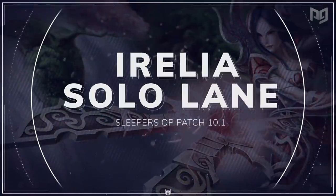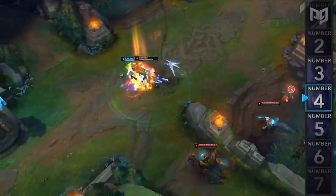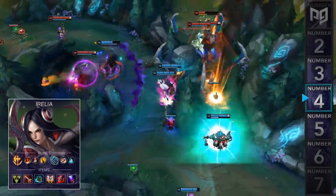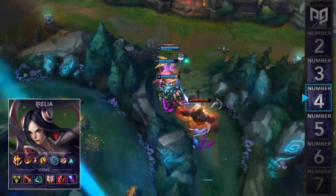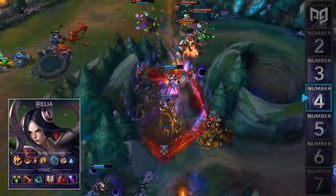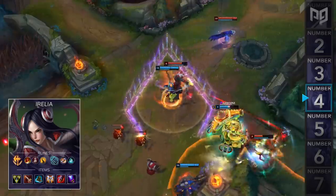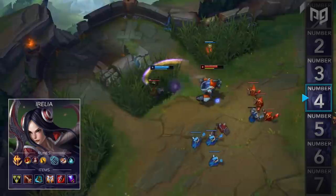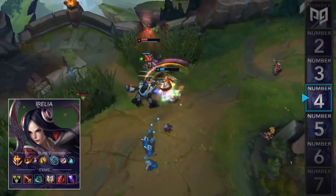Coming in at number 4, we have a build for Aurelion Sol in a solo lane. This build was seen at the start of preseason but died down due to many nerfs on Sanguine Blade. However, there are still pro players who believe it's still very strong. For runes, go standard Conqueror, Triumph, Bloodline, Coup de Grace, followed by Inspiration Secondary for Biscuits and Time Warp Tonic. For items, don't purchase Tiamat — instead rush Triforce into Sanguine Blade, Merc Treads, GA, Sterak's, and a Wit's End. This is a very situational build — most games you should purchase Tiamat instead, but Sanguine is better in specific scenarios, mostly against squishy mages like Syndra, Orianna, and Viktor. Once you have Sanguine and your ultimate, you can 100-0 them at any time. Try it in normal games first before jumping into ranked.